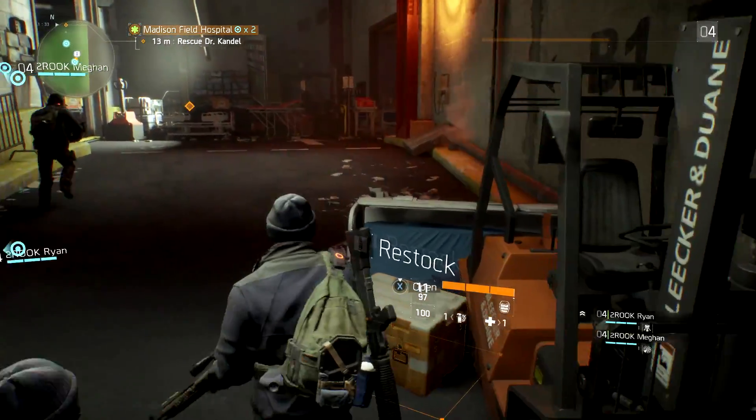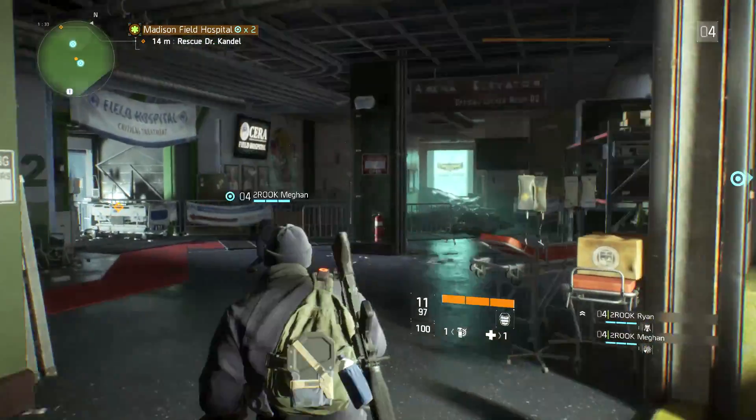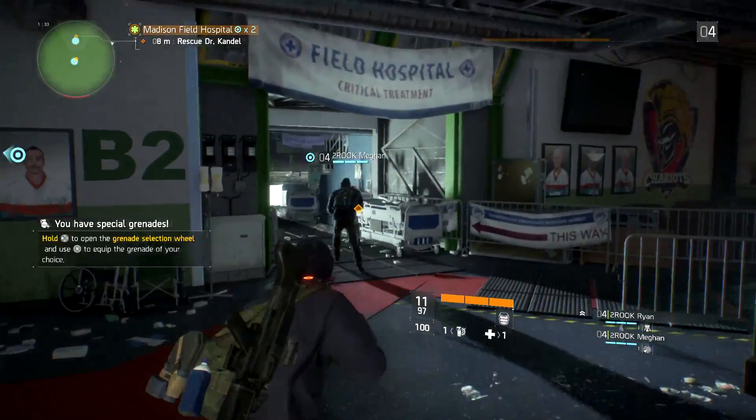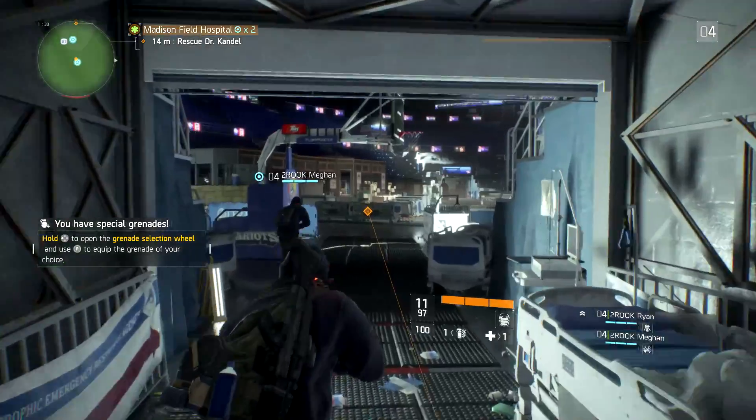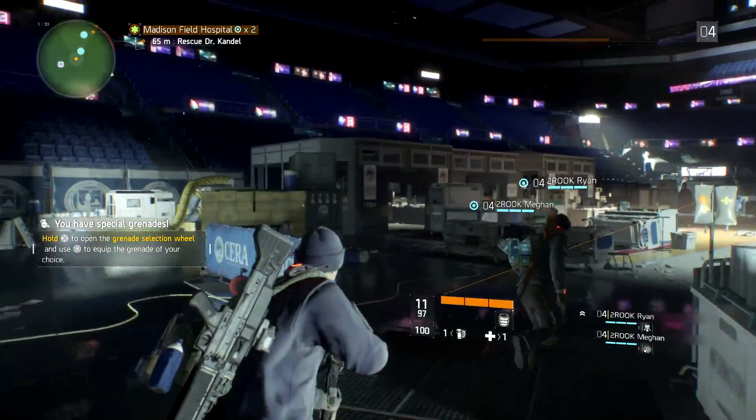It looks like they've got people upstairs. Ammo — yeah, I think we're good on that. Restock. There's a lot of these guys, but if you use cover you should be able to pick them off without making yourself... Oh my god, is this an arena? Oh, this is Madison Square Garden. I'm hiding.